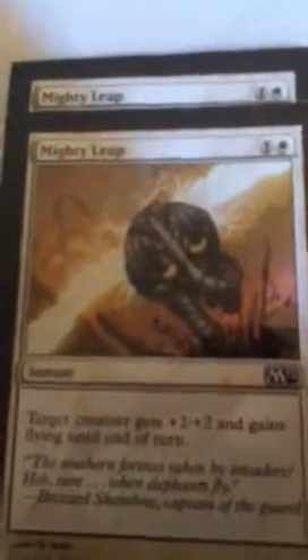Next is Mighty Leap — another good common instant. It worked well for me because I faced a lot of people whose creatures I didn't have flying against. Next, a card I didn't really use was Negate. Then Greatsword — overall, to attach it to something costs six total: three to play and three to equip. So it's not that good, really.